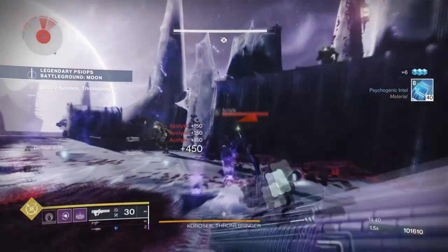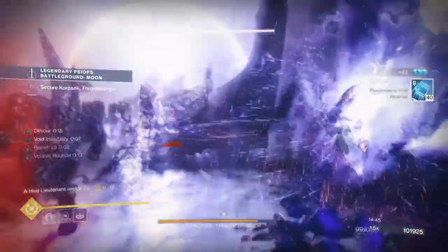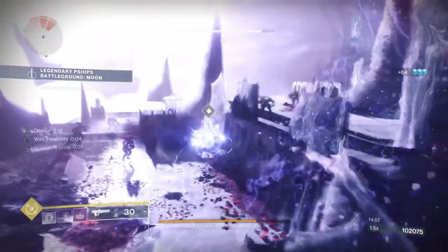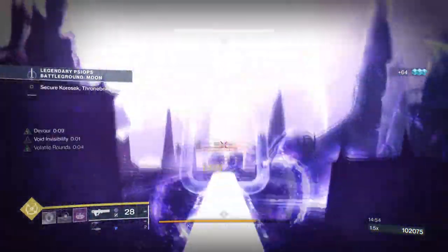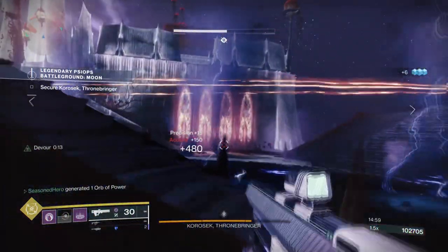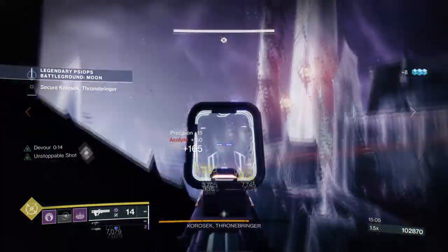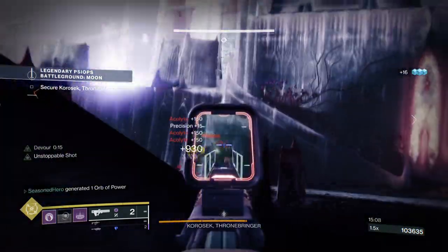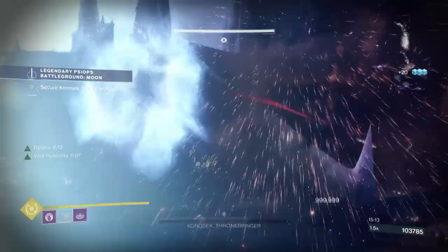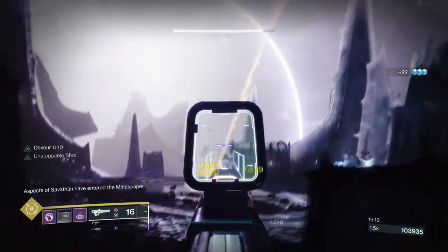A great example of this is the Lightblade Strike first room encounter on Master difficulty. You have a ton of different combatants in one small area and all you need to do is get a finisher on one champion and you can control that area for the majority of the time. If that's not safe enough, you can always use a Suppression Grenade which will either kill and trigger void detonations and Devour, or stun and debuff them while you do your thing.